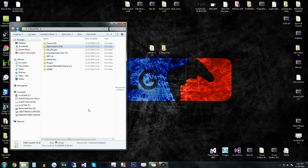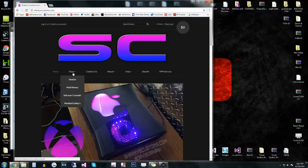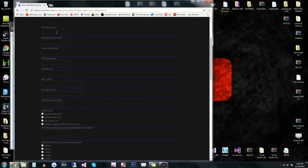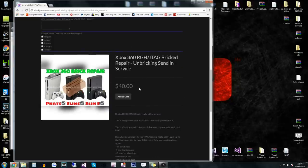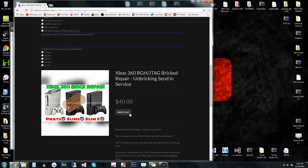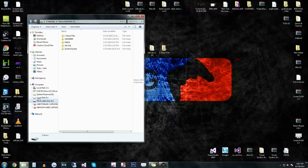I want to tell you guys — if you do break your console somehow — I do offer a send-in service. It's called 'Unbreak Your Console.' It only charges $40. You fill out all that, and you can send your console in to get unbricked. So if you do somehow break your console, you can always send it to me to get unbricked.